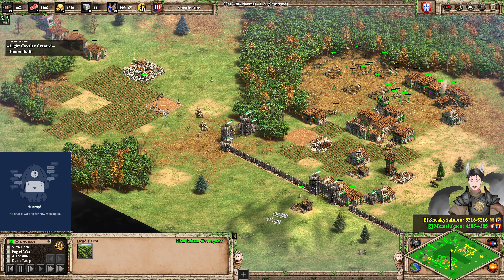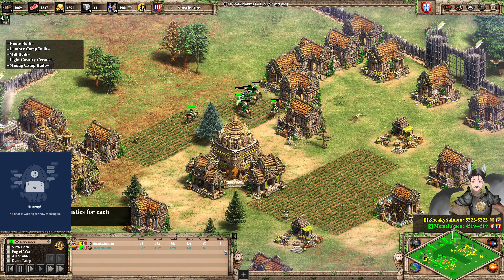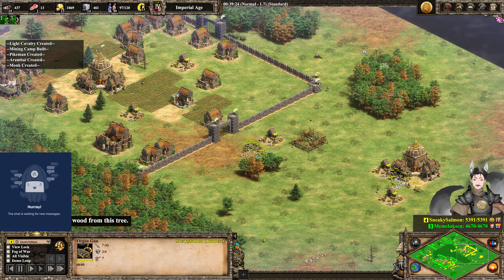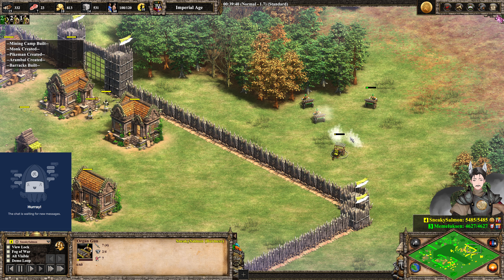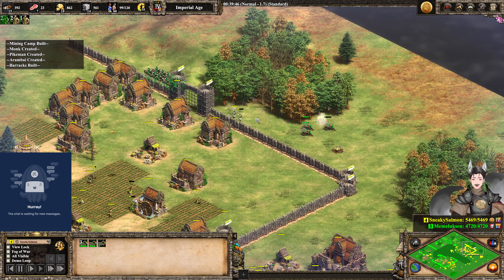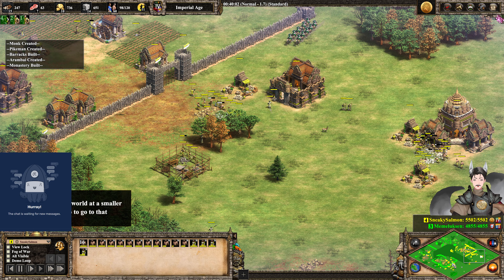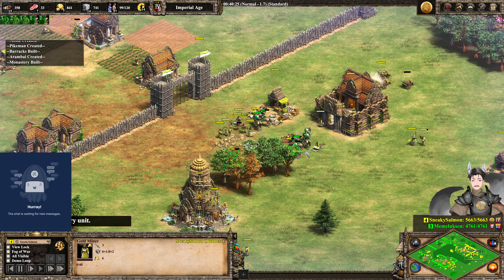Yellow does have some monks in the area to grab that relic. Going for a line of stone walls to help secure this area. The monastery has gone down — relic has been ejected. Villagers are shanking that Arambai and it does get shanked. We do have the farms getting poked to death by these pikemen. Green has a good number of villagers here. Right now this map is going a little bit crazy. Doing some harassment onto yellow's villagers. Right now yellow does have fewer villagers than the opponent — 60 versus 89. Green could potentially jump to get out a Feitoria as well.